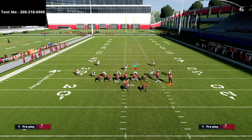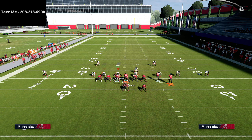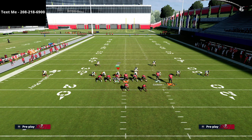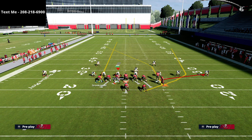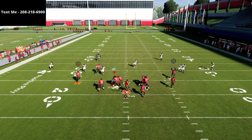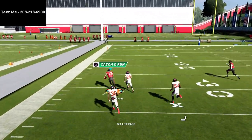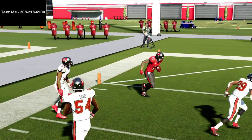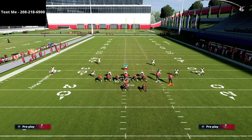People that play west coast under-center schemes face two main counters: blitzing heavily — which is why we almost always run a six-man protection — and playing Tampa 2 with the middle linebacker taking care of the tight end streak. This play absolutely kills both of those tactics. You just lob it to the post once the receiver gets over the top, and you get this nice window to hit an absolute laser against Tampa 2.